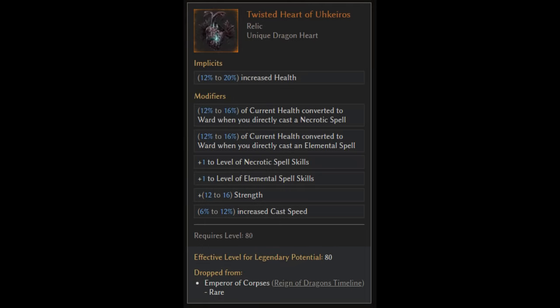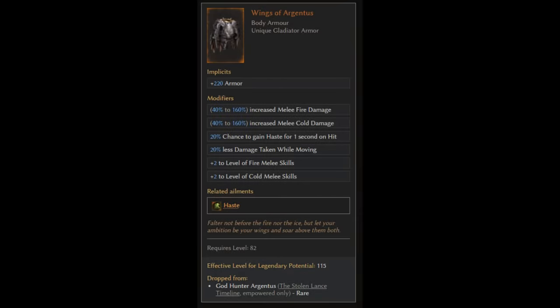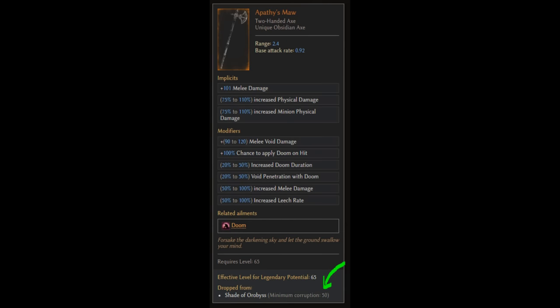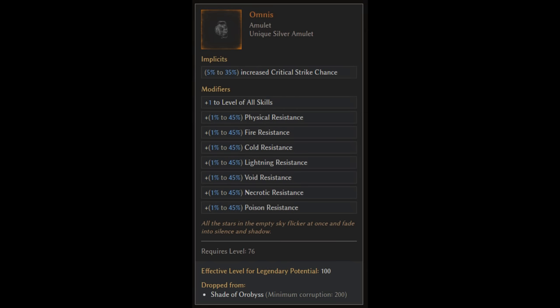The next category of timeline boss uniques is the rare drops. These drop, as the name suggests, quite infrequently depending on the unique item — it took me 12 attempts for example to get my Twisted Heart from the Reign of Dragons, though it can certainly be worth it for the power level of some of these items. The final category is the rare empowered-only uniques. Each boss has one or more rare drop uniques that only unlock in empowered monoliths. You should only really attempt to farm either normal or empowered-only rare uniques in empowered monoliths, because their drop rate is boosted by item rarity, which is boosted by corruption and enemy modifiers. So if you want that chase rare drop, push that corruption up. Don't forget that the Shade of Orobyss also has uniques that unlock at 0, 50, 120 and 200 corruption specifically, and its rarer drops also scale with corruption.